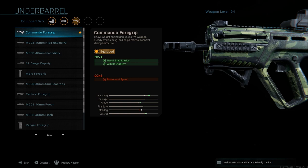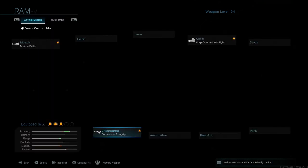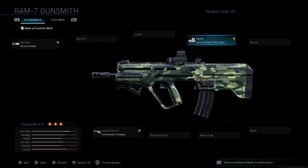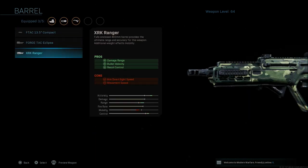I run the commando foregrip on every class setup with this gun. It gives you recoil stability and aiming stability, with a con of movement speed. The good thing is it's the very first grip that you unlock. I run the Commando Combat Hollow Sight — I'm not sure why, it was just the second sight I unlocked and I kind of stuck with it. You can run whatever sight you prefer, but this is a very good setup early on before you get a lot of stuff unlocked.